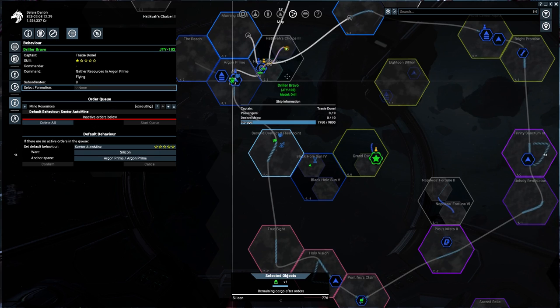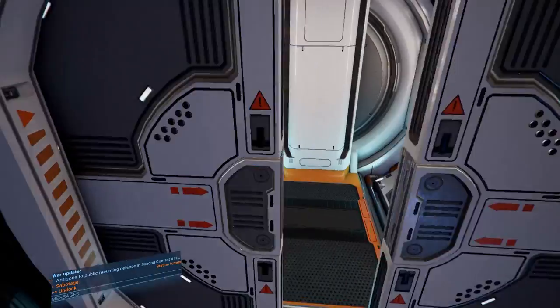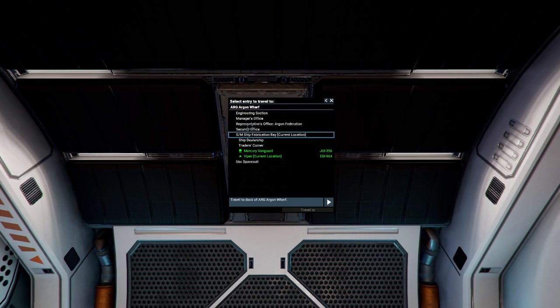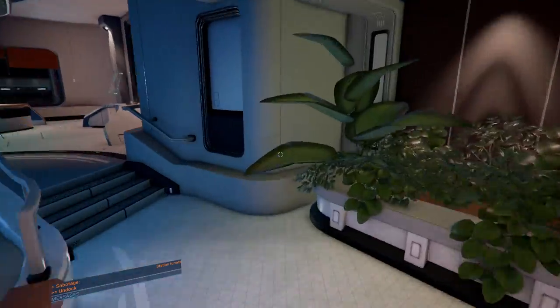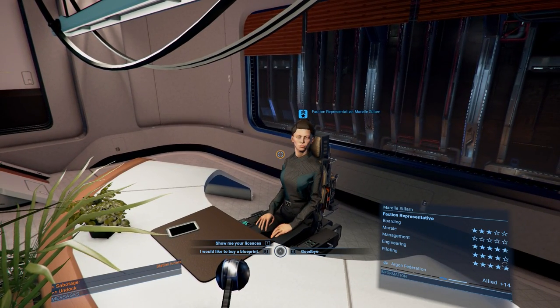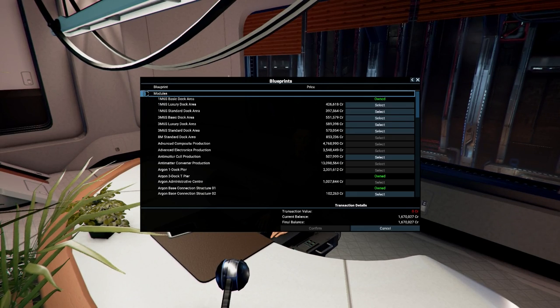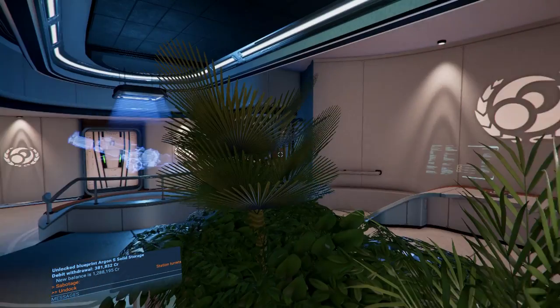We'll be dumping money into our station. I also need to pick up a manager for our station at some point, because they'll take care of ordering our ships to go trade and do stuff - so that's going to be very important as well. Back on the Argon wharf, going back to our Argon representative. We're going to pick up that solid storage. From there I think we're pretty much good to go. We can start dumping money into this never-ending project. We're going to buy a blueprint module - Argon small solid storage. It's going to cost a little bit more, but down to 1.2 million.